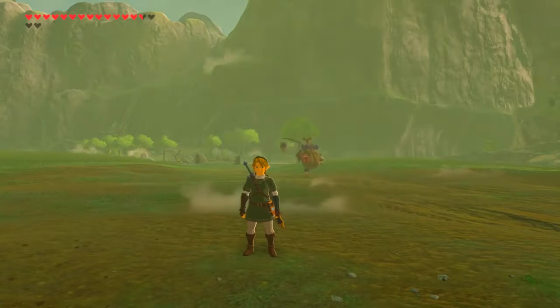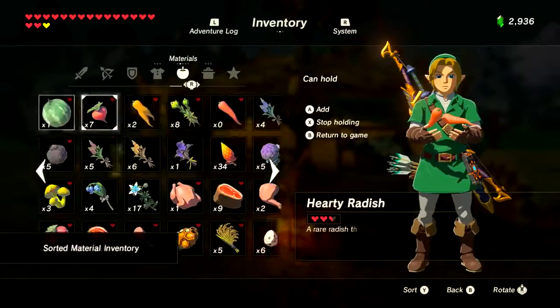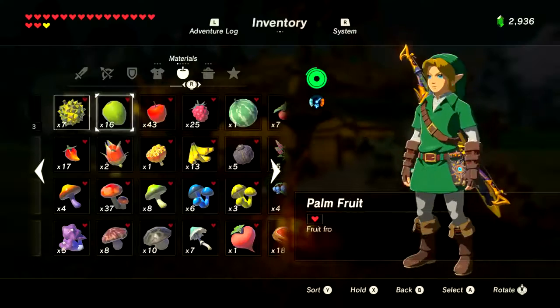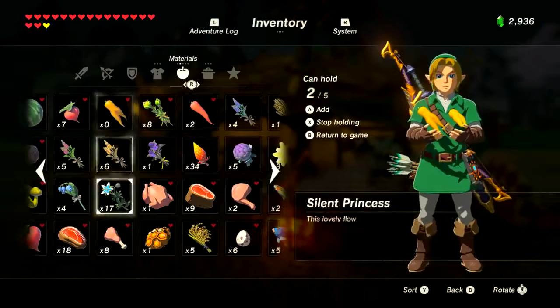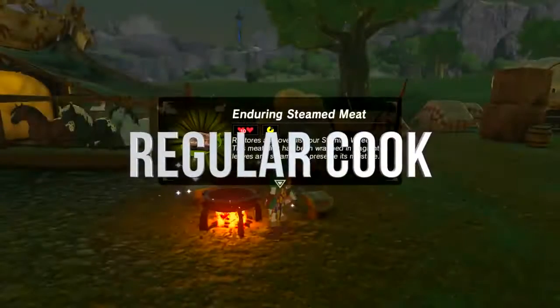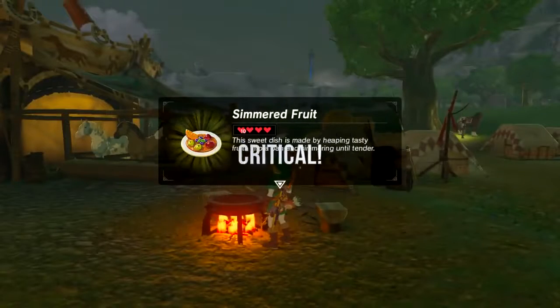First, a little disclaimer about critical cooking. There's a slight chance that when you cook something it'll be a critical cook and it'll have a boosted effect. When the cook animation is done, the sound is going to be slightly different at the end — it's going to have a little bit of a gong sound to it. Turn your volume up to hear it, then turn your volume down.